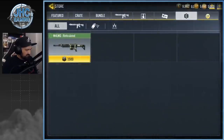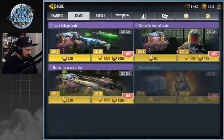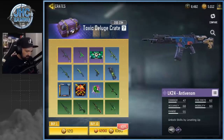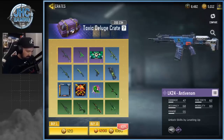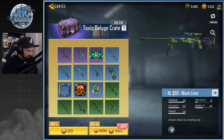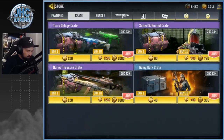My shop is empty — let's check out the crates. We got a new crate here: Toxic Deluge — LK24 Anti-Venom and MSMC Ooze. I don't think I'll buy that, although the AK-117 is pretty cool. There's a DLQ also — Black Line — I'll pass. But I was gonna ask, is there a season crate?